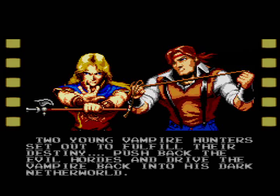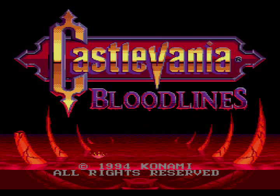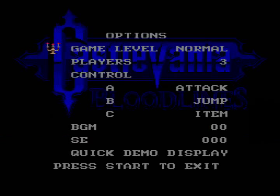We're gonna kick some ass here. Castlevania Bloodlines from Konami — that's a pretty awesome title screen. Alright, what do we got for options? I don't think there's anything we need to change, but there's actually a difficulty setting. I've heard this game is pretty hard, so since it's my first time, I'll go with easy and as many lives as we can.